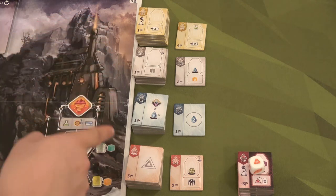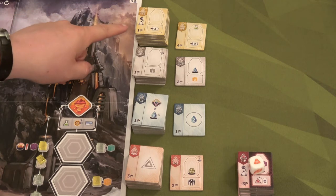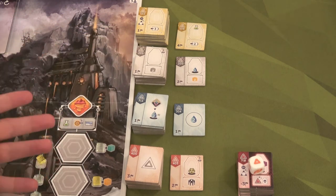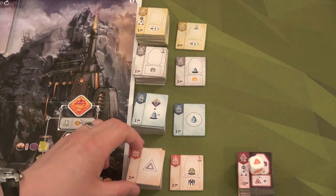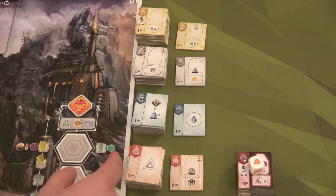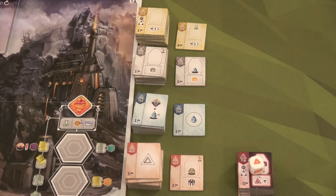Here we have the four different types of buildings that we can build during the game. We've got power plants over here that let us go back in time. We have factories here that give us goods. We have life support, which usually gives us water. And then we have labs, which give you all sorts of things — like this one would give you an additional mech. Each round you can buy from either stack, and at the beginning of each round we'll take the top one and move it over so there are more available buildings to purchase.